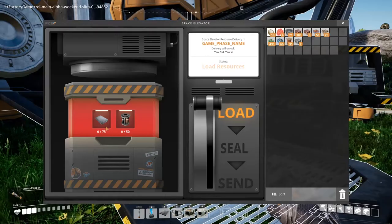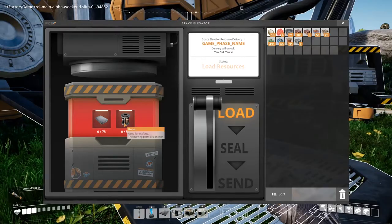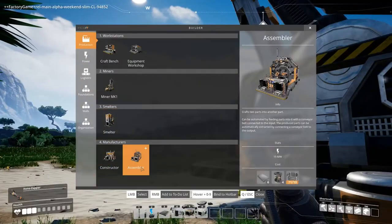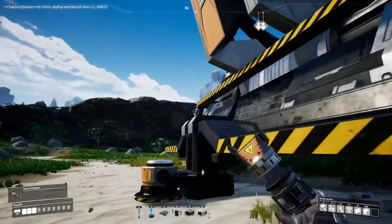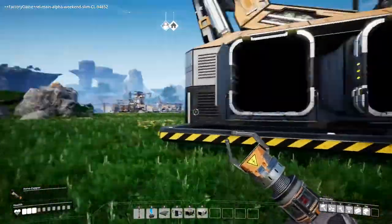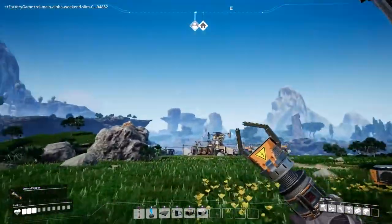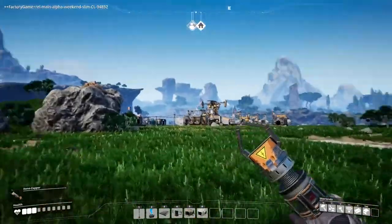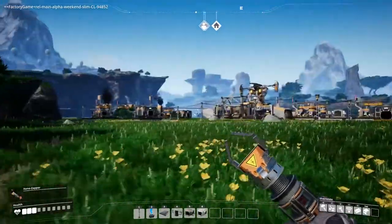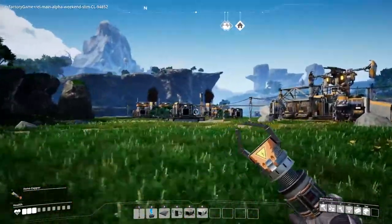The challenge today is to make these plates and these rotors, which thankfully last time we got the ability to make the assembler — that will make all of this so much easier. So I am going to go and slam down some machines, hopefully making some plates. I need some reinforced iron plates and then also the rotors, which are going to be very interesting. First step: make some screws.